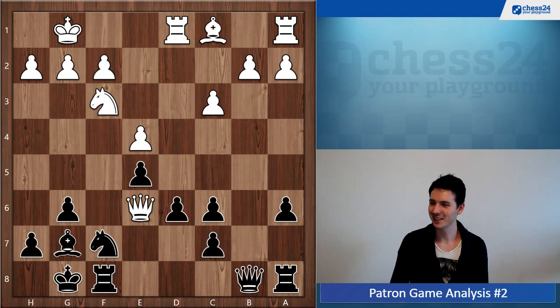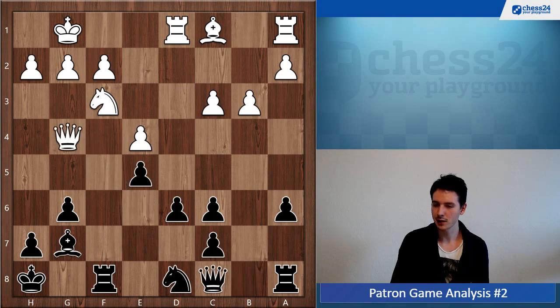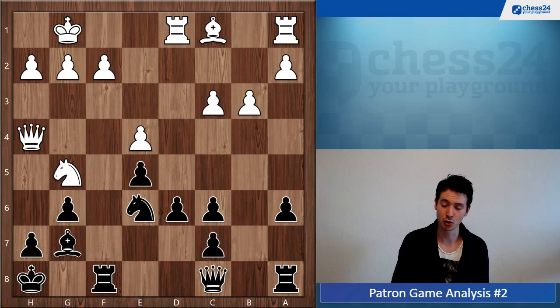Kevin says that's what Fritz called the opening — okay, I think it's called Steinitz's variation; Fritz is just talking nonsense. Let's keep going. Knight d8 — this is all fine, nice regrouping, and black is about equal. Knight e6, the knight is perfectly placed.